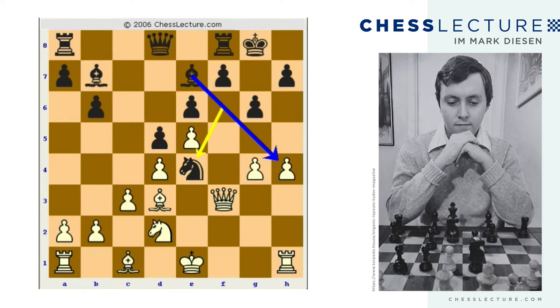If white takes on e4, the material quality is re-established. If white plays knight takes e4, black trades everything and then plays bishop takes h4, with some chances for survival. But white simply plays g5, introducing a monster grip on the kingside. Black is really without moves, without space, without mobility.